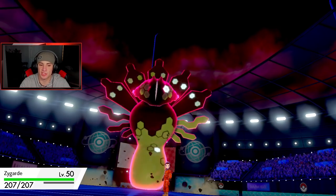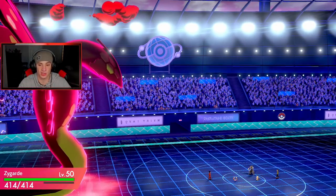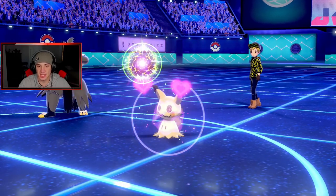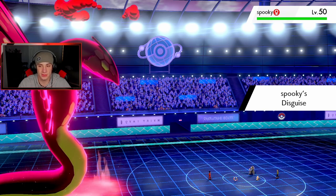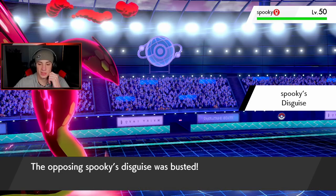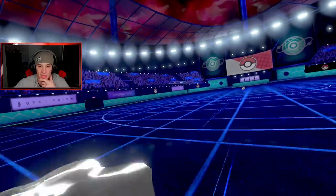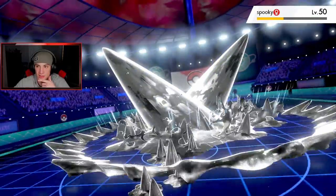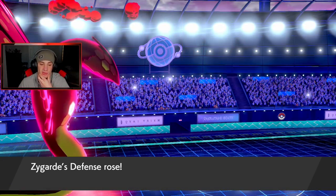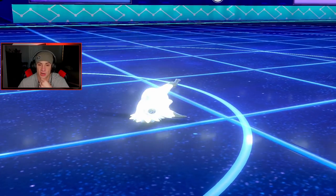Even though it's a coverage move, I still feel like it takes Mimikyu out. We got a big HP boost of 414 with Power Construct. If we can get that rolling, let's go — Draining Kiss coming out, give me that disguise! Steel Spike is the KO — beautiful — and we get a defensive boost. I could proc the Weakness Policy next turn, which I might just do.